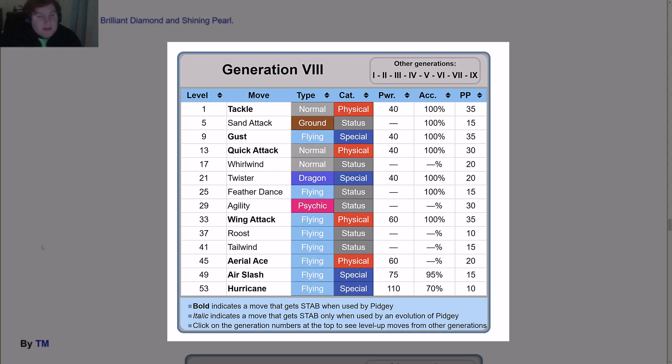By level-up, it learns: Tackle at level 1, Sand Attack at 5, Gust at 9, Quick Attack at 13, Whirlwind at 17, Twister at 21, Feather Dance at 25, Agility at 29, Wing Attack at 33, Roost at 37, Tailwind at 41, Aerial Ace at 45, Air Slash at 49, and Hurricane at 53.